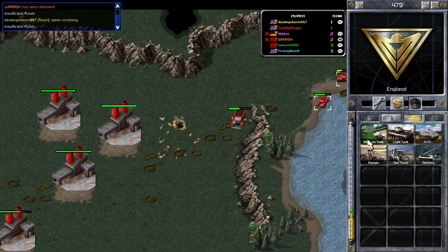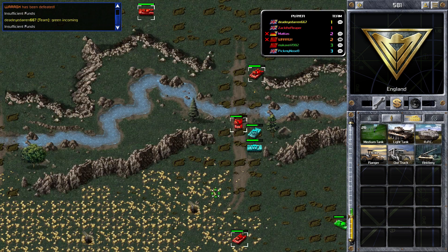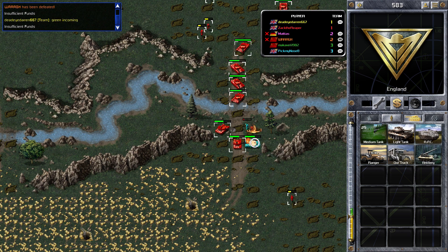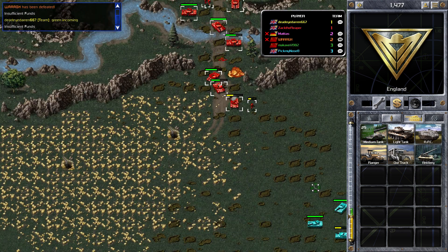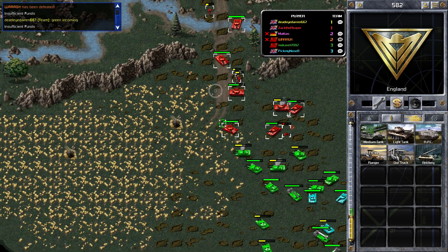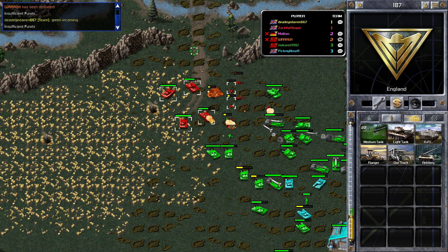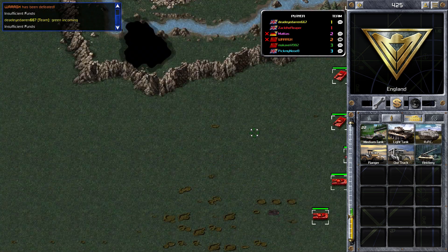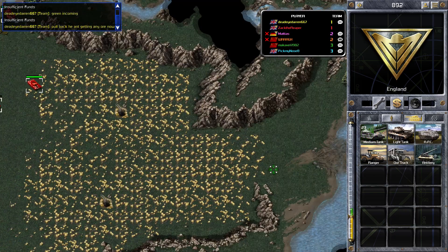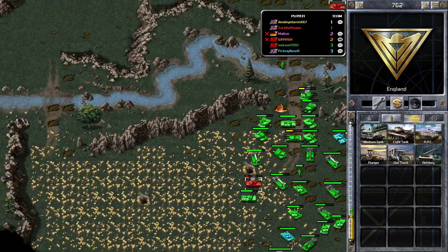Green has got quite a lot of tanks. It doesn't look like Nose has done too much damage to my economy — I've got most of those ore trucks still functional in the top right corner. Green is coming in again with his heavy tanks and missile launchers. What I'm going to do is group my tanks up here, pull them back, get them in a big group, and fight that way — I think that's the best approach.